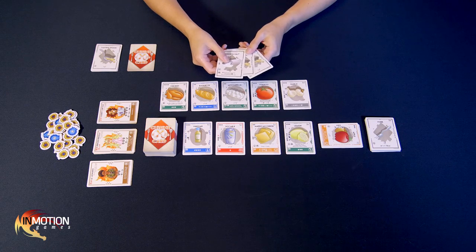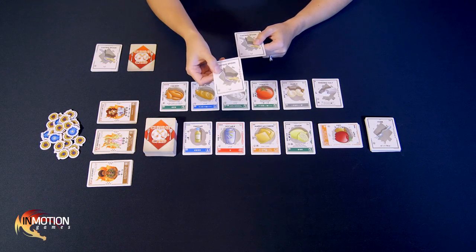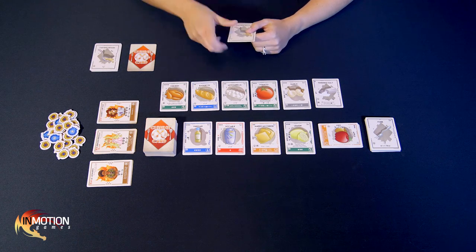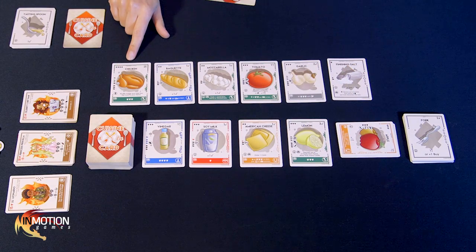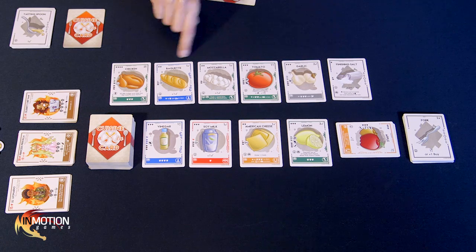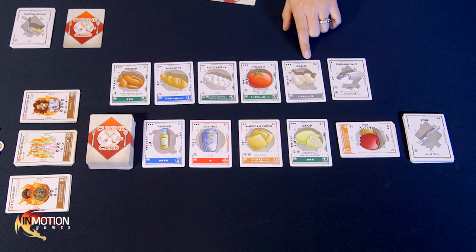We have 19 meal points, so we can submit to Little Leonardo or Princess Priscilla. We have chicken — a protein — so Leo would grant a bonus medal, but we also have produce so Priscilla isn't ideal. However, we do have the acidic and dairy combo Chef Sammy is looking for, and my last finishing salt has an on-submit ability allowing me to discard cards from my hand to gain additional meal points. So I'll discard a tasting spoon and add the finishing salt to bring our dish all the way up to 21 meal points and submit to Celebrity Chef Sammy.